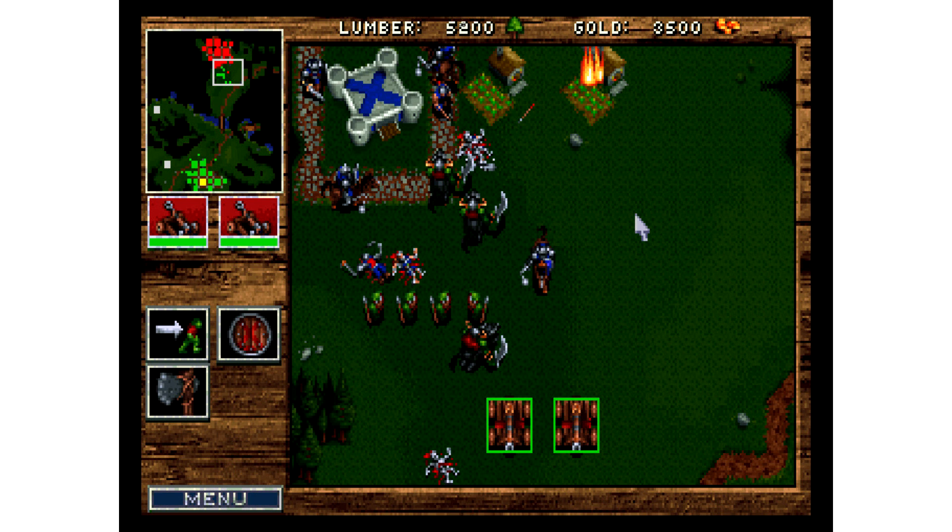Quick Start Gameplay Overview: The Command Screen. This is the amount of lumber and gold that is available for training various units and to use as building materials. Info Text shows information on any units, buttons, or structures that you select in the command map window.